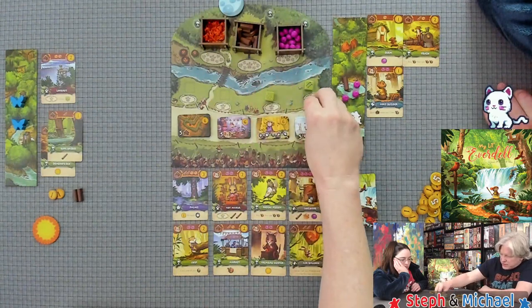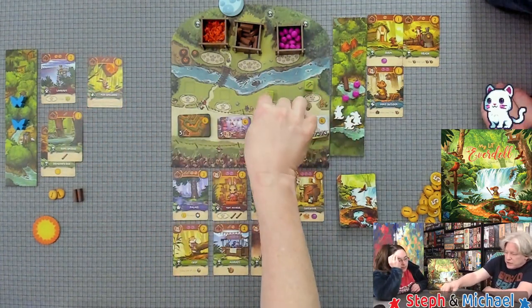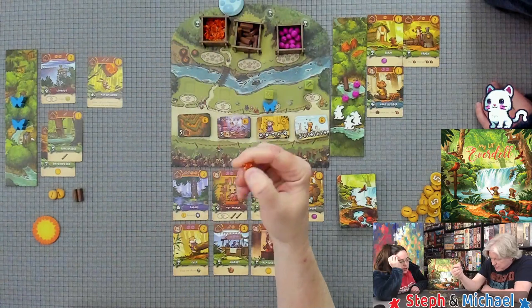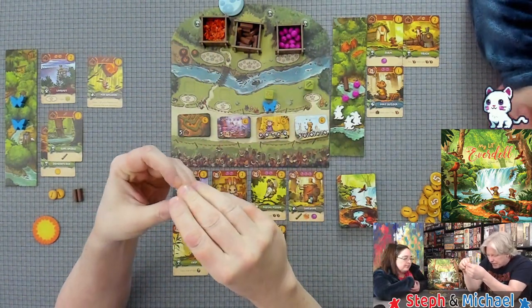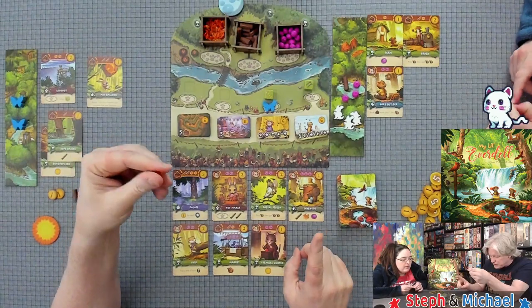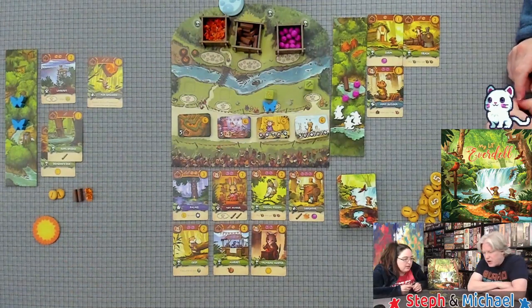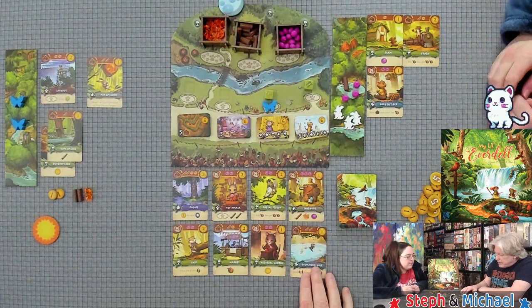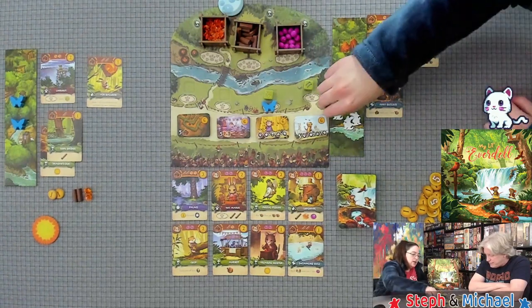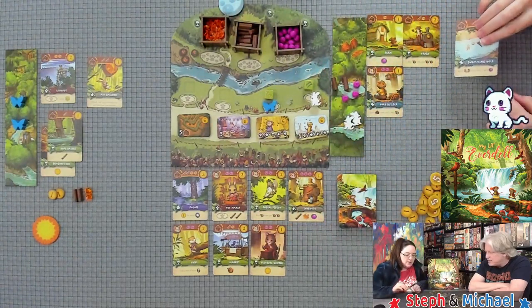I put resources on the spaces, take two sticks, buy this location, and move one of my friends to activate the new location — but I've already purchased this turn, so I'll just take my two resources and call it a day. The swimming hole makes each critter cost one less berry — something I definitely want.